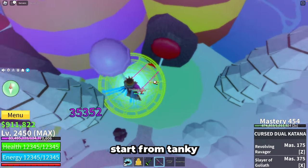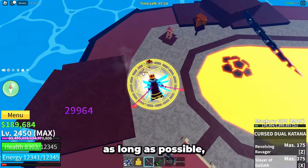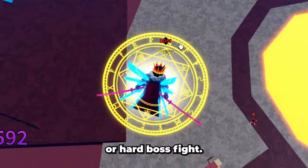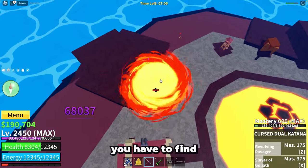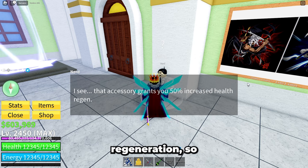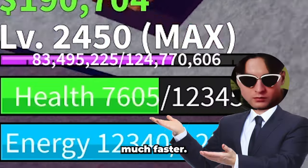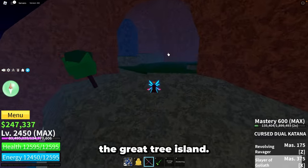Let's start from the tanky version of buddha. That type will help you to live as long as possible. This will be very helpful in solo raids or hard boss fights. So if you wanna be a big tank, first thing first, you have to find an accessory called Lei or Lay. That thing will give you 15% health regeneration, so your health will be restored much faster. You'll find that accessory in the cave on the great tree island.